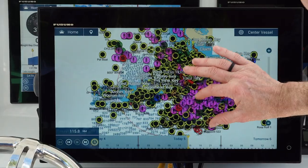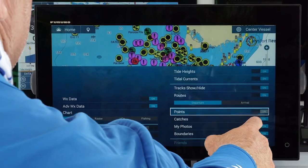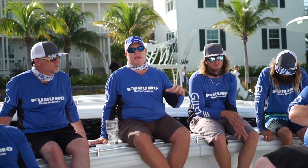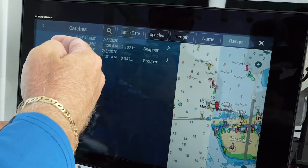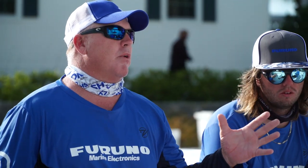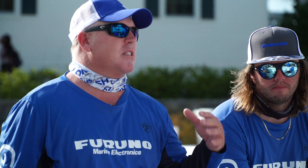It just saved that spot right there and it'll be a grouper icon, so next time I know if I want a grouper, that's where I'm going to go. You can also turn off your normal points and only your catches will come up. I treat that as my hot spot. We've got 3,000 waypoints, so if we can pick out our key 50 or 100 spots by species of fish that we catch, that's key for me.